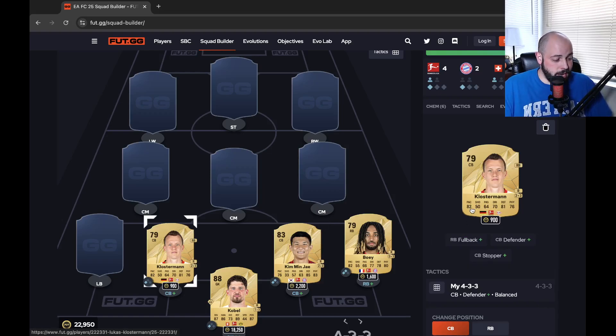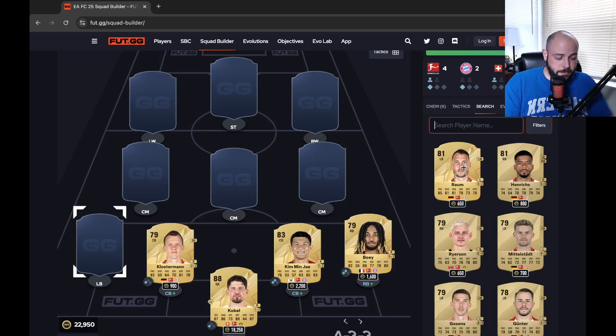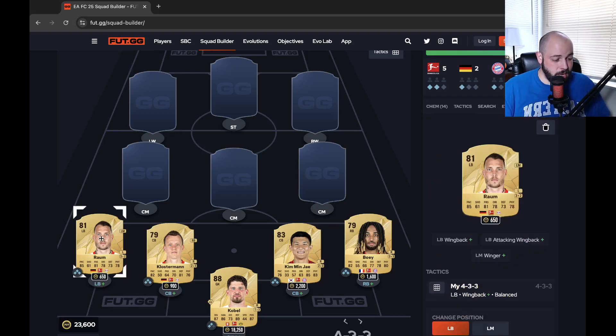Klosterman playing on the left side: 82 pace, 81 defending, 76 physical, with 70 dribbling and 64 passing — and he is under 1,000 coins, which is just insane. That partnership looks amazing. You could play Klosterman out at right back if you wanted. And we have to mention Raum — that great partnership with him and Klosterman in real life and on the game. Him being 650 coins is ludicrous. 85 pace, 73 defending, 78 physical with 78 dribbling and 81 passing as a left back is crazy.